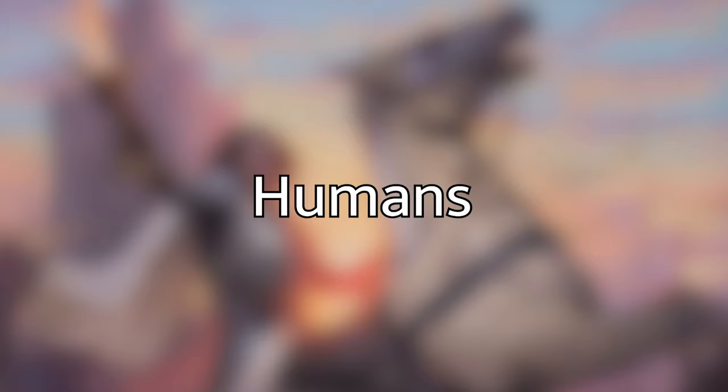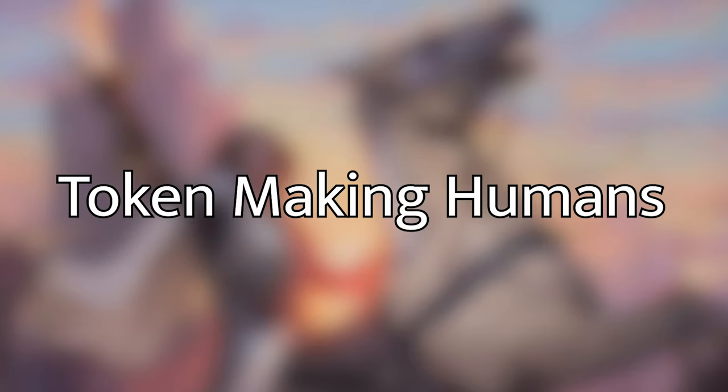There are a ton of tokens in Magic's history to choose from, and we're looking for three types of humans in particular: humans that make more tokens, humans that make us hit harder, and humans that protect us. A quick note about attack triggers and Winota: unfortunately, creatures cheated into play tapped and attacking are never declared as attackers. This is a good and bad thing — it gets around effects that make you pay to attack like Propaganda, but it does mean their attack triggers don't fire on that first attack.